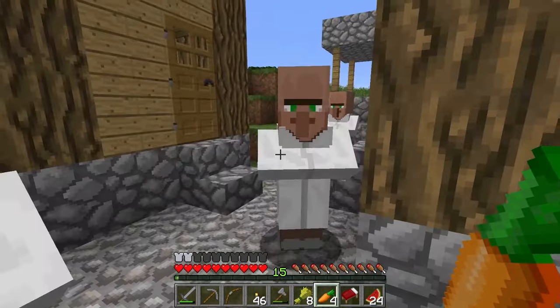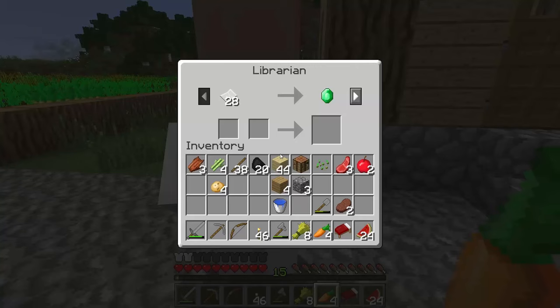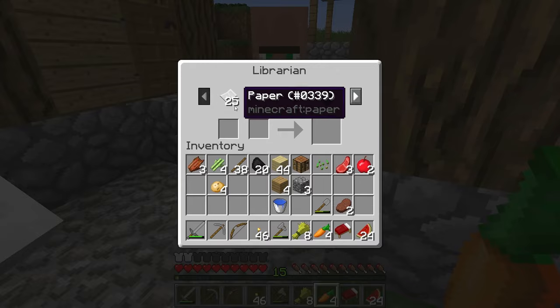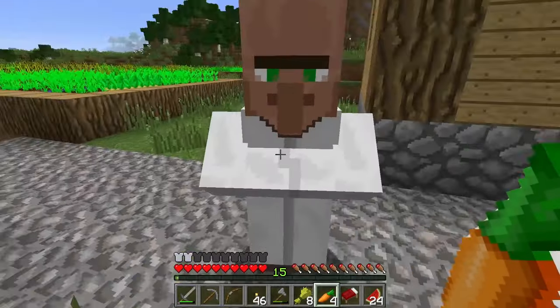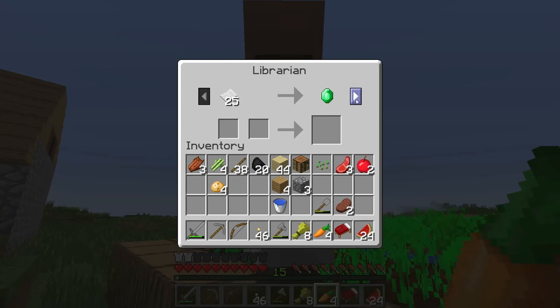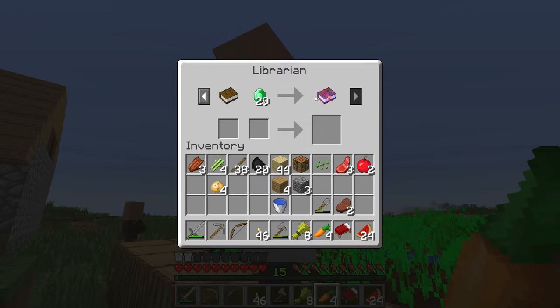Now here's the thing. When we trade with him, or any villager, they will like us a little bit more. So he says 28 paper for an emerald, and this guy says 25 paper for an emerald. That's good. We want to give this guy paper and then buy the book off of him.